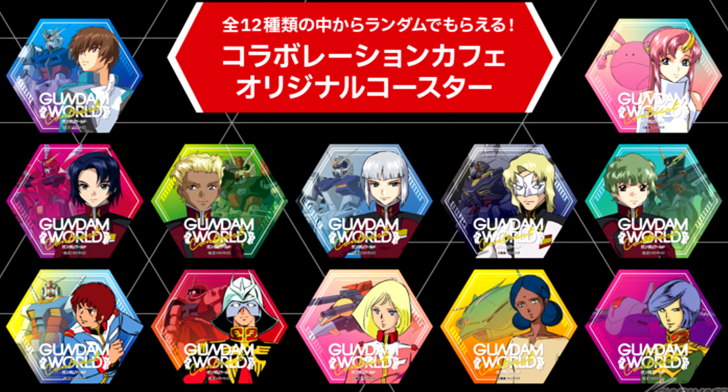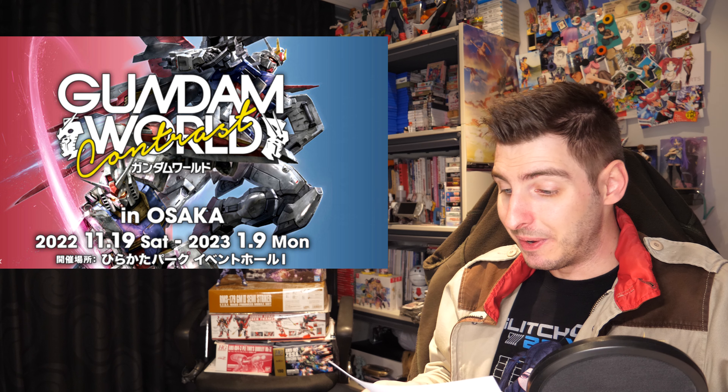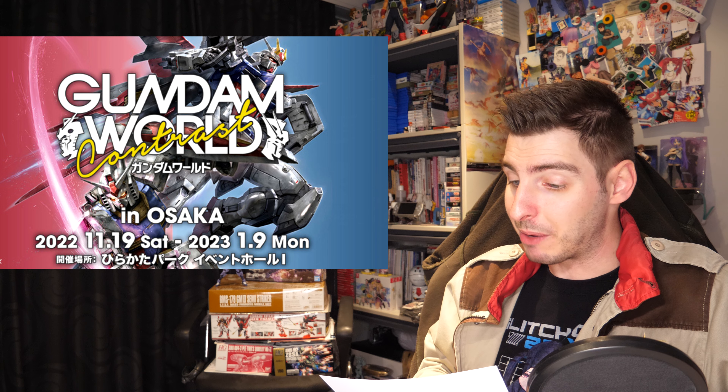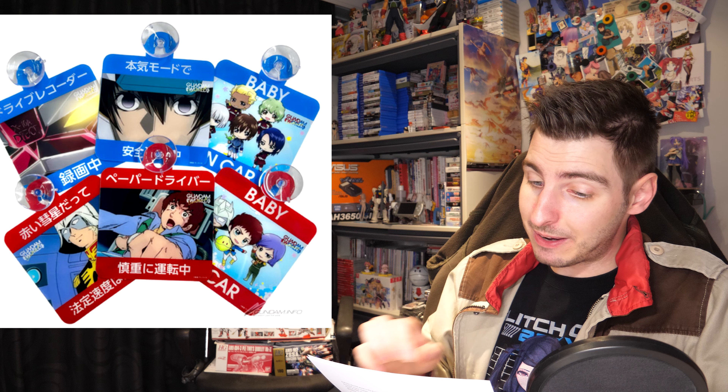The latte designs are Kira, Athrun, Dearka, Yzak, Nicol, Amuro, Char, and Garma. The possible coasters are Kira, Lacus, Athrun, Dearka, Yzak, Rao, Nicol, Amuro, Char, Cela, Lalah, and Garma — each with their signature machine.